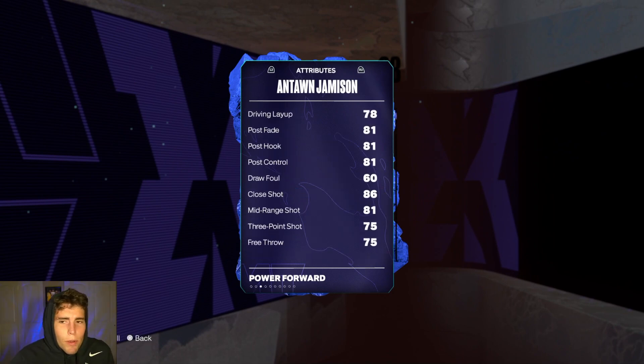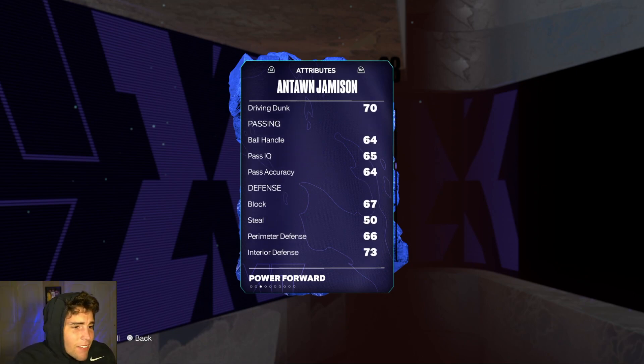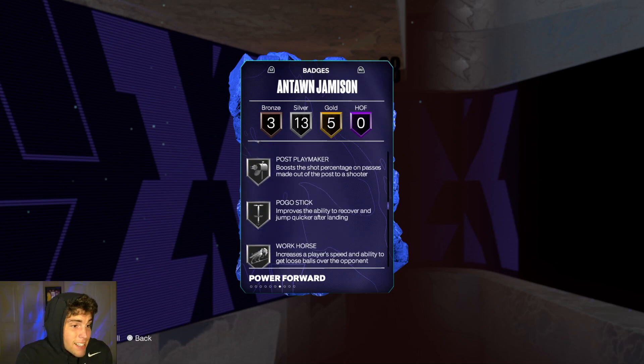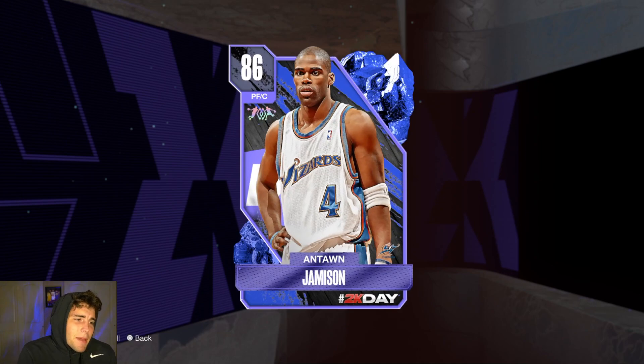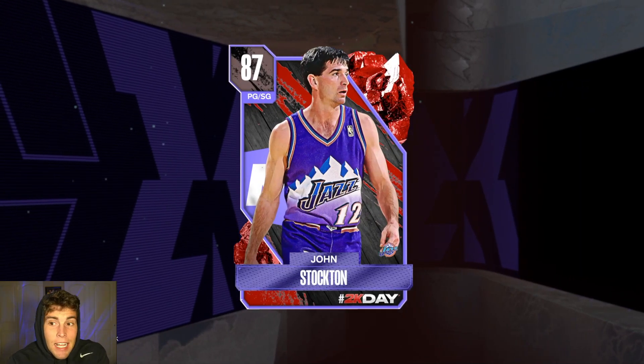Anton Jameson is 6'9' and has a duo with Karan Butler. He has a 75 three-ball, decent speed, not great lateral quickness, and badge-wise isn't bad. But at the power forward position, I just don't see a way you run Anton Jameson.